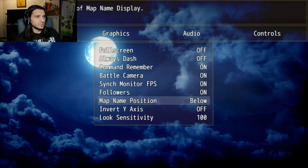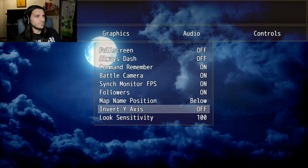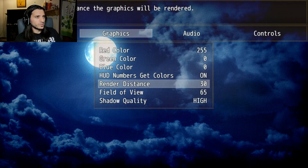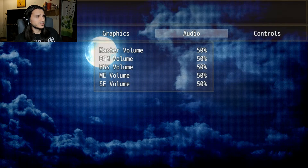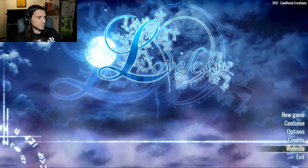Map Name Position — let's have it below. We're not from the ninth circle of hell, so we keep the invert y-axis off. Our look sensitivity I might adjust later if I'm allowed, I don't know yet. We changed our red color in the graphics. HUD numbers get colors — if on, HUD numbers change colors as configured in options, so we'll do that. Render distance — we get to set our render distance and our field of view, and we get to set the shadow quality. That's really cool, thank you for giving me that option. The audio is all fine. I'll keep everything as is, I don't want to change anything as far as the keyboard configuration goes. We have the option to check out the credits right now or go to the website.